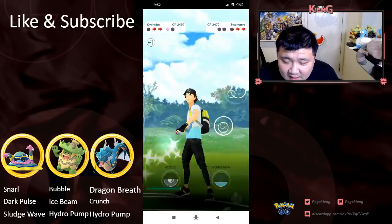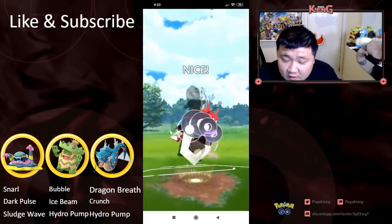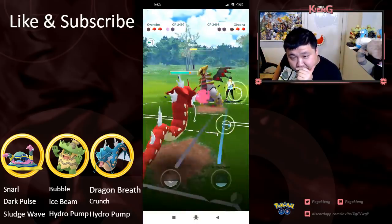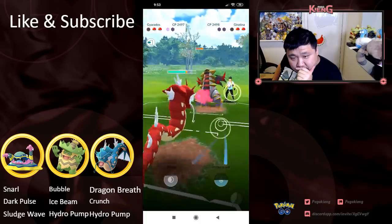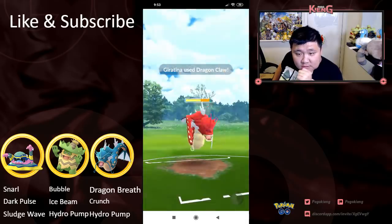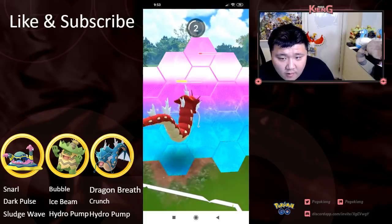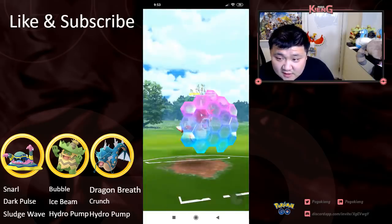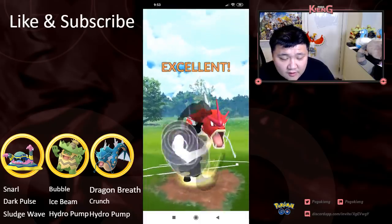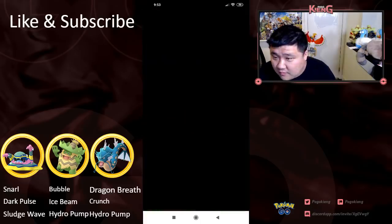And then gonna look to Dragon Breath down this Swampert. Gyarados has Dragon Breath and Crunch, which is gonna deal a lot of damage to Giratina. Here comes Dragon Claw — gonna have to shield the second one. Probably doesn't have too much time to waste because this Giratina generated a lot of energy. So gonna fire off the Crunch right away, no gambling with it — mostly because the Swampert is pretty low. Gets taken out.